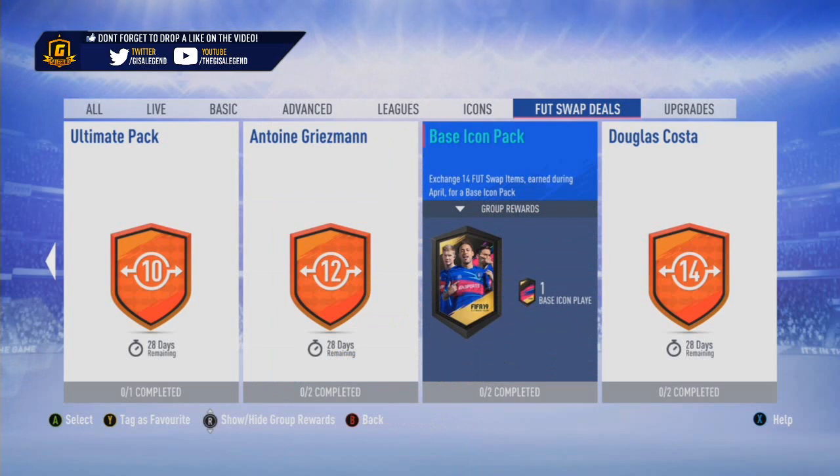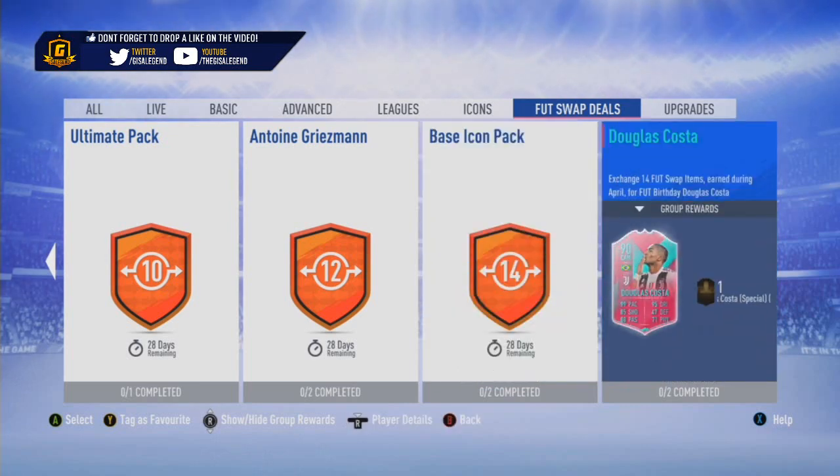The base icon pack is the one I am going to work my way towards. Hopefully we can get ourselves a base icon that fits in the team, or we could use an Icon SBC later down the line, which also gives us that 100k pack for extra ammunition. But Douglas Costa is a very nice super sub at CAM with 99 pace and could be another popular card.